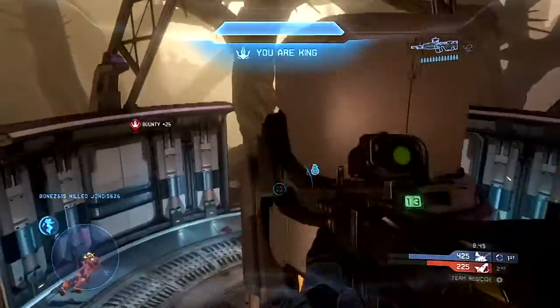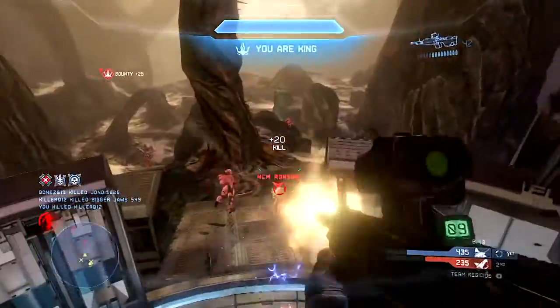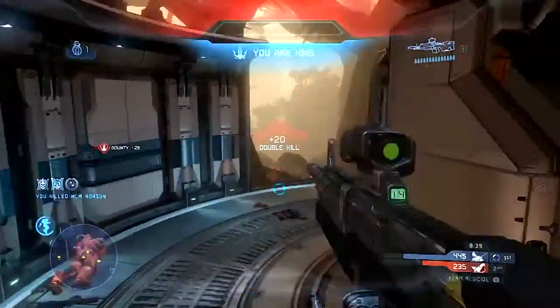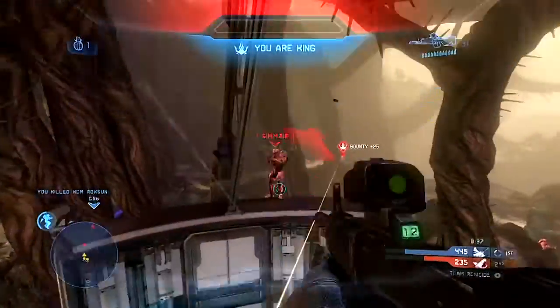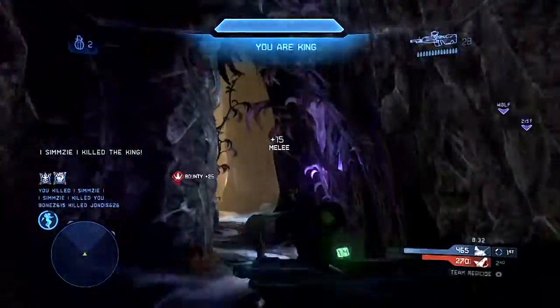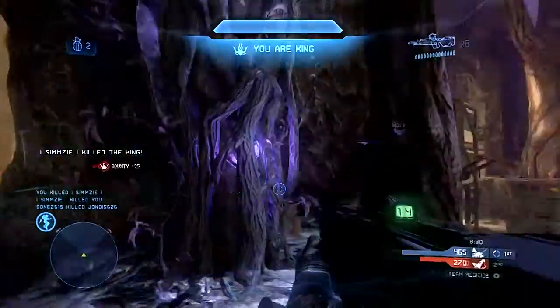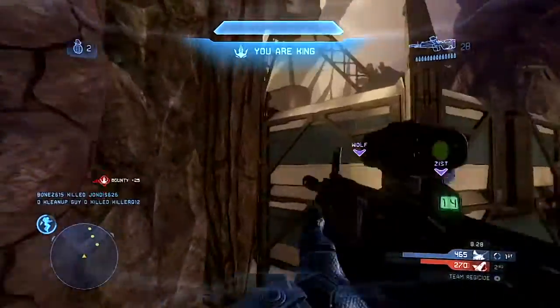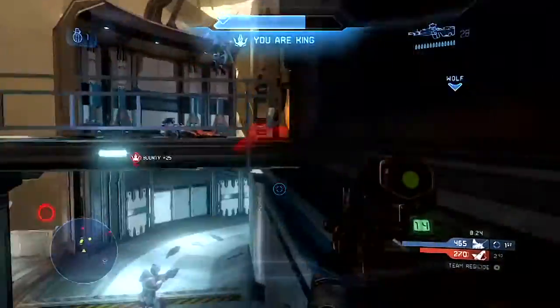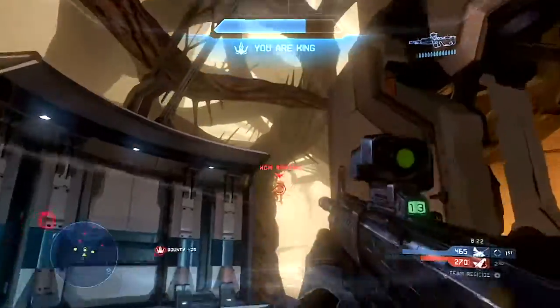The Jet Pack, while not quite as effective in those defensive situations where you really need to get away, can still have that potential to a certain degree. Whereas the Thruster Pack doesn't have that opposite offensive side to the same degree — maybe to a very slight degree, but definitely not as much as the Jet Pack can. A lot of times with the Thruster Pack, you're kind of going to end up dying anyway. And also, I just love the Jet Pack — flying around the map. So that's my argument.